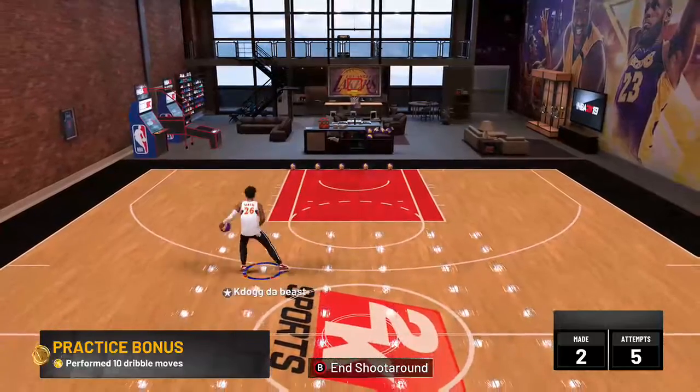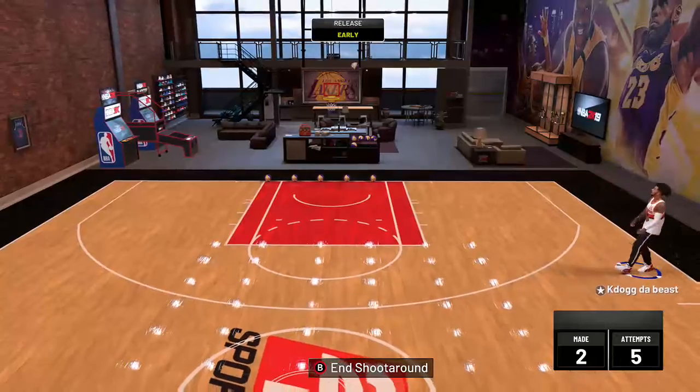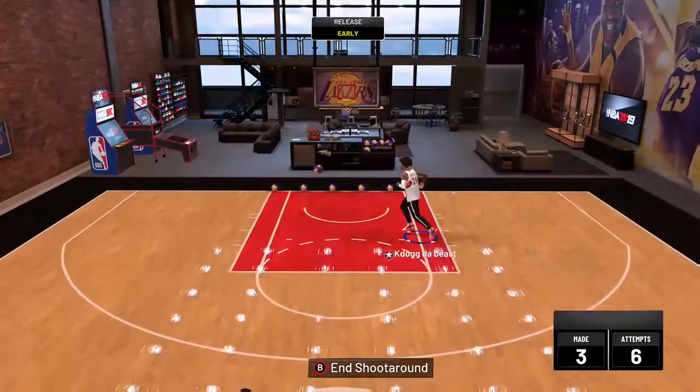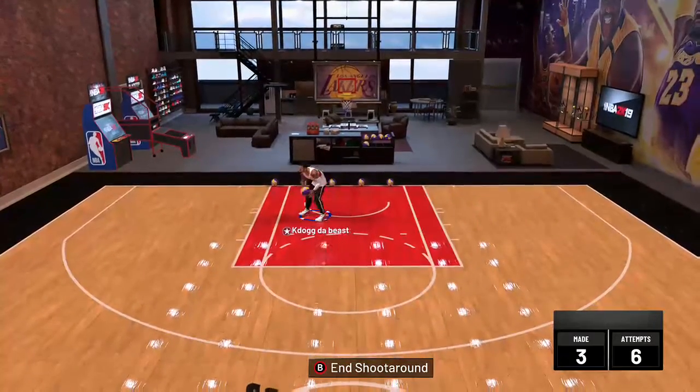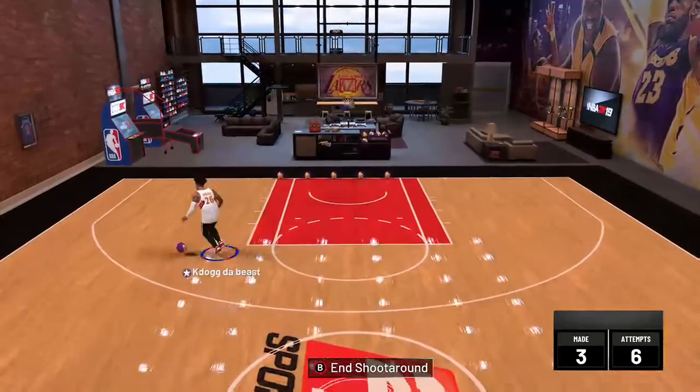I can really dribble a little bit too because my ball control is like 80. Let me show you the attributes after a while. I kind of released that too early but I still made it. This creates a lot of space, man, I'm telling you — in MyCareer y'all really just need to use this move.